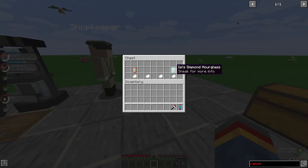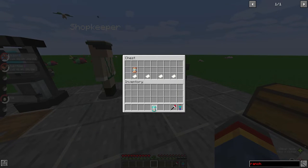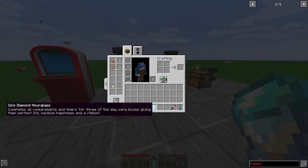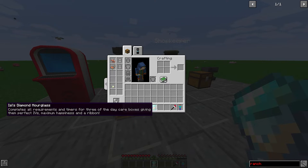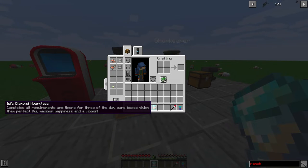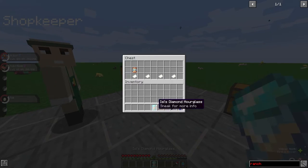Finally we have the diamond hourglass. This one completes all requirements, gives the Pokémon perfect IVs, maximum happiness, and a ribbon. So this is basically the full cheat item — how to get a perfect Pokémon easily, clickbait-style. Once again, use it as a quest reward or tournament prize for server owners. Very, very strong in terms of survival items.